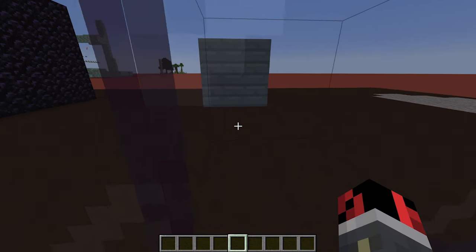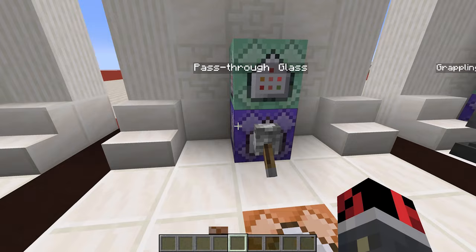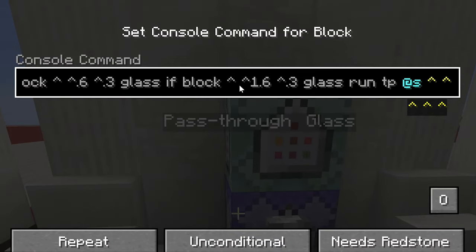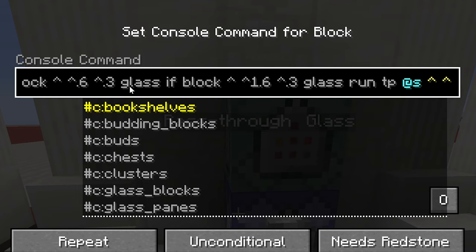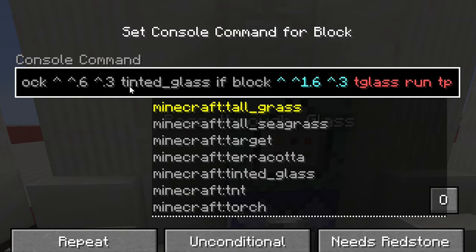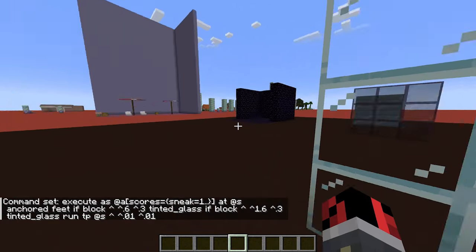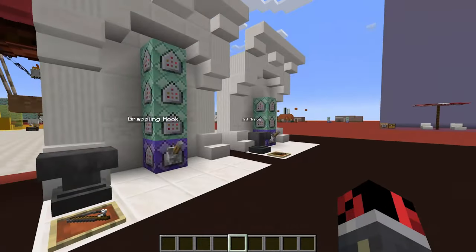If you want it to work on other blocks — say tinted glass — go into the bottom command block and wherever you see 'glass' written (there are two instances), change the ID to tinted_glass both times. Now I can't pass through normal glass but I can pass through tinted glass.